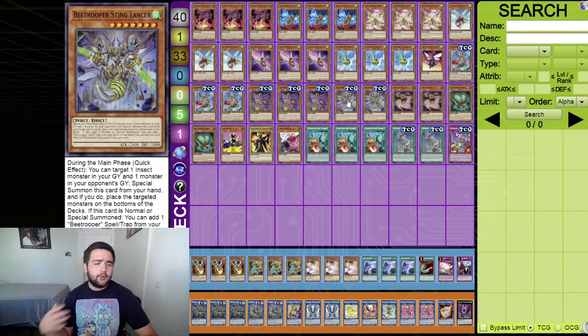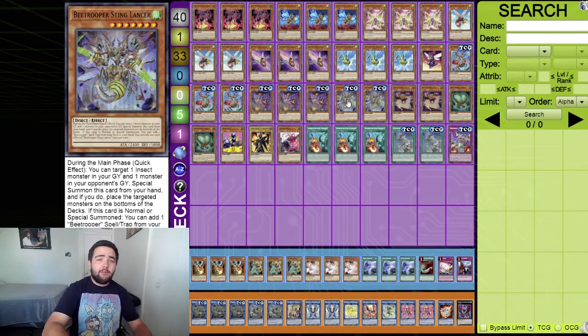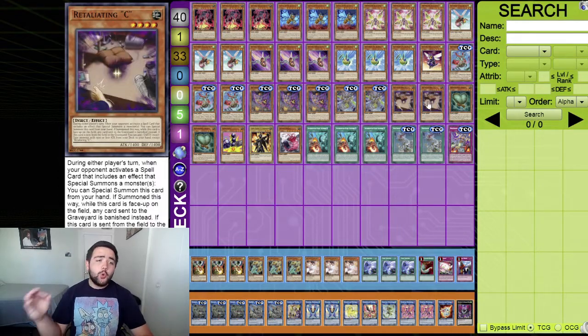Two B Trooper Sting Lancer - a very good card overall. During the main phase quick effect: target one insect monster in your graveyard and one monster in your opponent's graveyard, put them both to the bottom of their decks, then special summon this card. So if your opponent activates something like Drytron Alpha in their graveyard, you can Sting Lancer, shuffle the Alpha back, and special summon this card. If this card is normal or special summoned, add one B Trooper spell or trap from your deck to your hand.